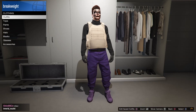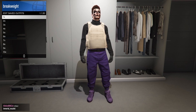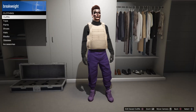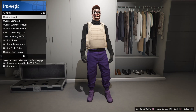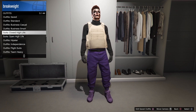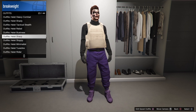First off, go ahead and have any pants and shoes on, and put on any hoodie or sweater that you want — I'm gonna put on the black one. You want to go ahead and put on the peach body armor, and save it in your first slot: sweater or hoodie and peach body armor saved in slot one.